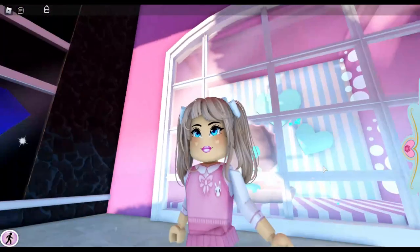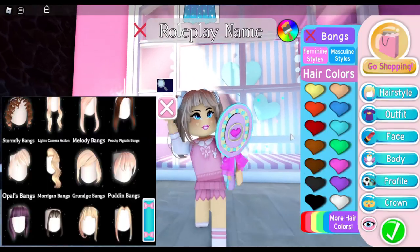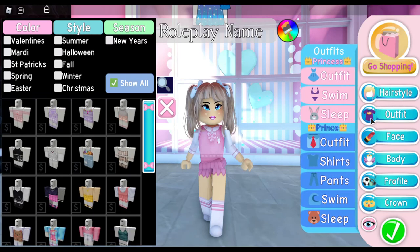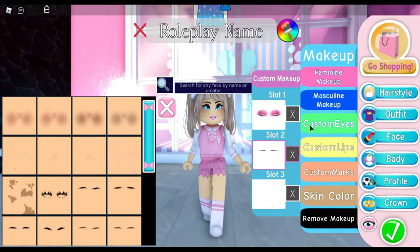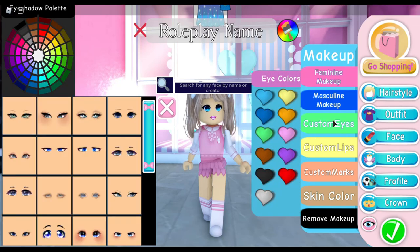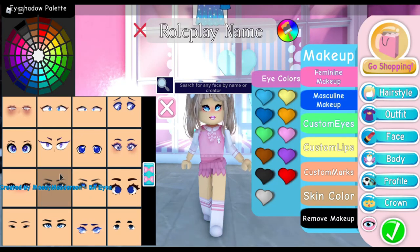For the face, I made mine myself using custom eyes, lips, and marks, which gives me a more unique face so I'm not matching anyone else. I'm going to make a custom face with you. I'll delete what I have and start with eyes. Make sure you play around and pick eyes you think look cute. I think I'm going to go with these eyes right here.